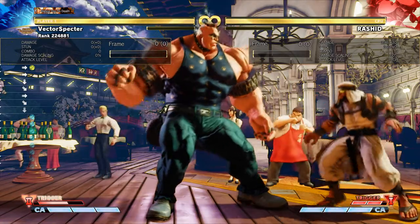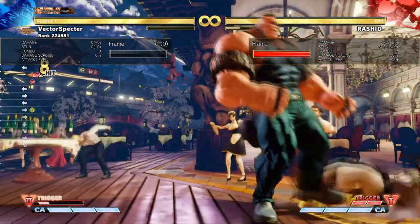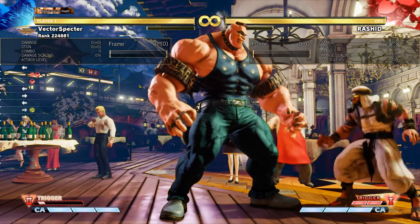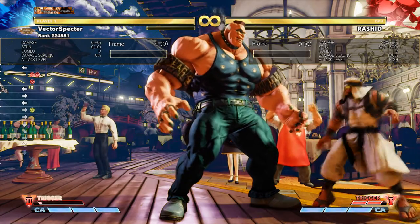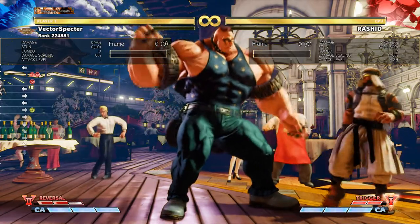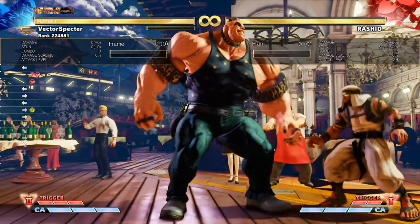It gives you a little bit more mileage for some pretty safe options and also leaves you in prime position for his V-Trigger 2 shenanigans. Definitely something that might be worth playing around with a little bit — it's given me the idea to put some time into researching what's possible off of those options. Abigail already looks like he's going to be a really big threat in season three, and if there's any real meat and potatoes to those options out of V-Trigger 2, I just see that making him even scarier.